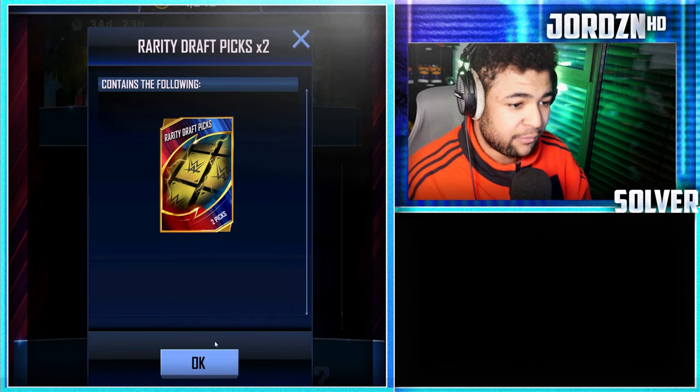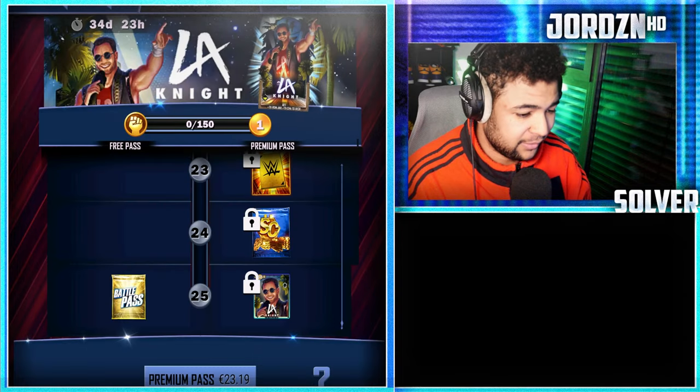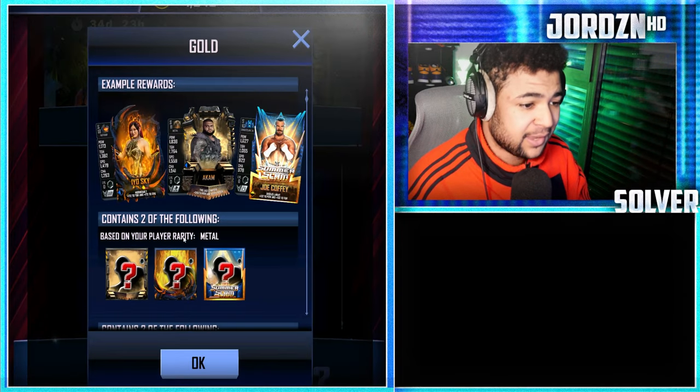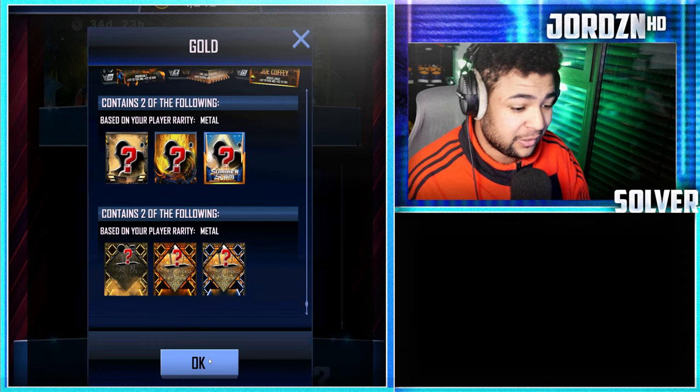Level 23: you guys get two rarity draft picks. Level 24: a thousand super coins. Level 25, free track: you guys get a gold pack containing two cards from SummerSlam up to metal tier with two supports following suit.